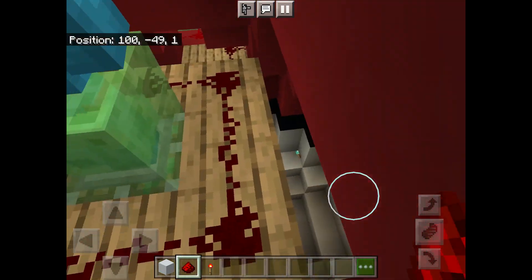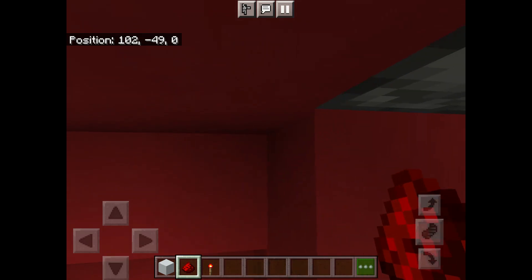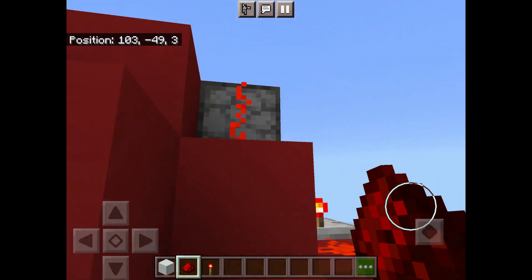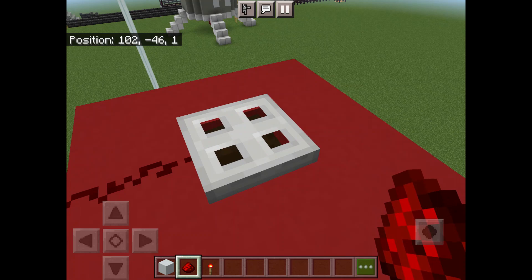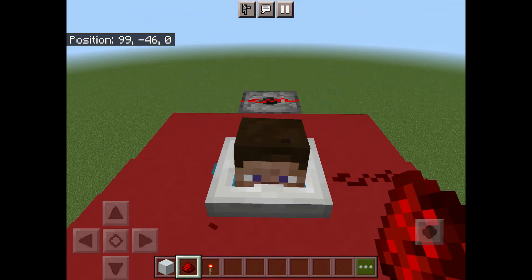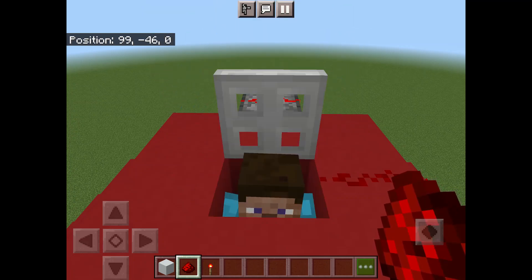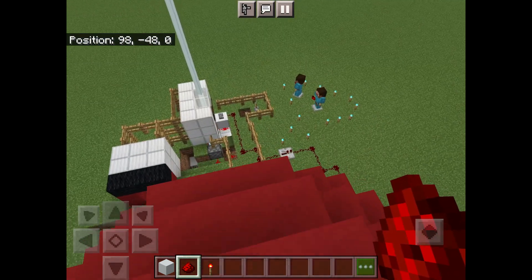Then place some redstone lines around it, and place them more like downwards and get the redstone to go out and then up on the side. Go up all the way to where your piston is. You need to place an iron trapdoor so that it launches out and stands, and then it goes back in. Then you place redstone there and it'll keep popping up and out once you flip it.